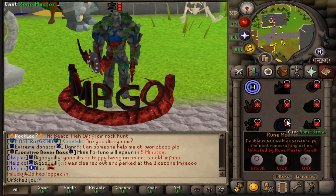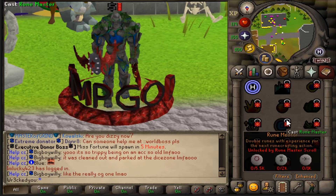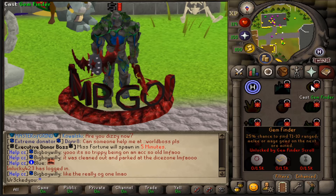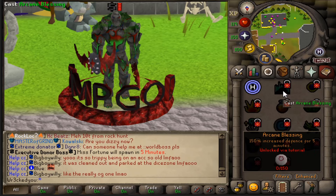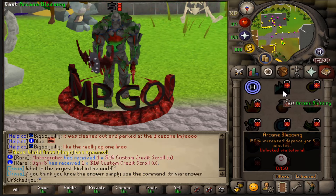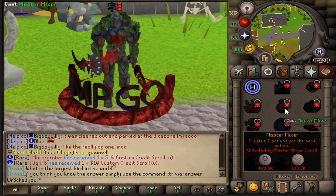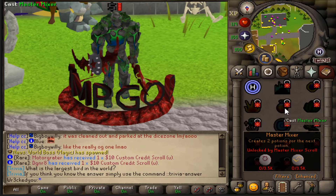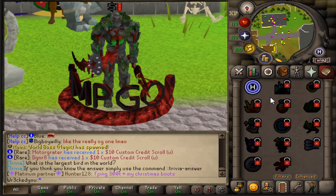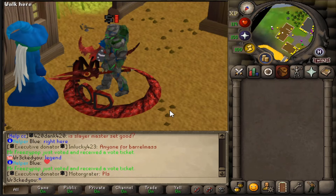If we just hover over one right here — like Rune Master doubles runes with experience for the next RuneCrafting action. You'll have to unlock these with a scroll, and I'll show you that here in just a moment. The Arcane Blessing gives 150% increased defense for 5 minutes. We'll have to go do the tutorial as well. Master Mixer creates 2 potions for the next potion. And once we get these, we're going to upgrade them, make them even more powerful while we cast the spell. Let's show you how it's done.